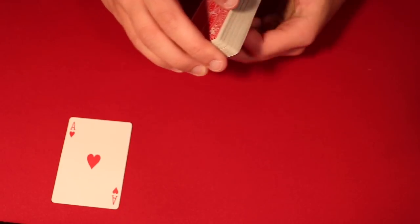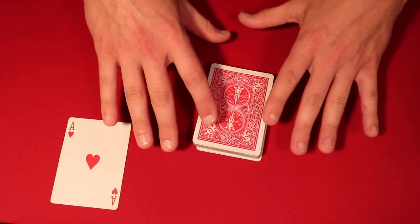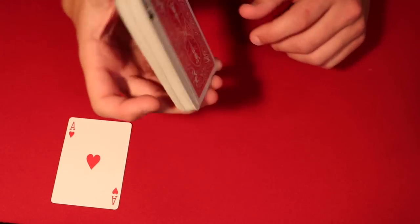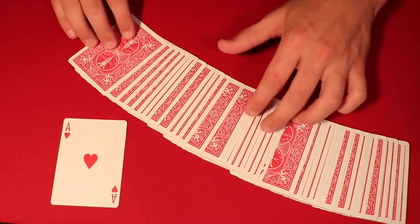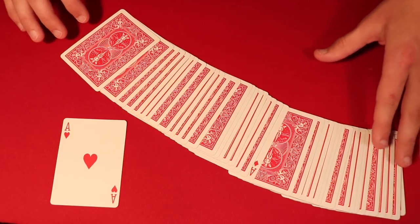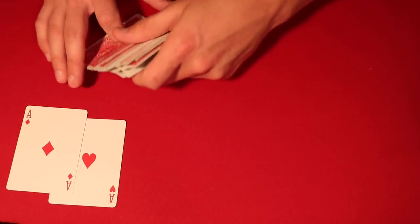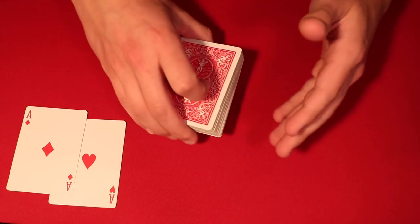Snap your fingers. If you leave the deck on the table before you ribbon spread it, be careful not to let that bottom card stay on the table — since it's face-up it has a tendency to lay flat. When you spread the cards you still have that card at the very back, so leave a little bit of room and leeway so you don't flash it. Pick up that ace that goes in the middle, square up the rest of the deck, and be careful not to flash the ace in the back.